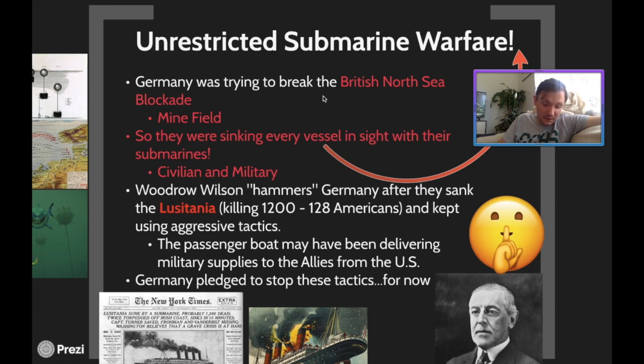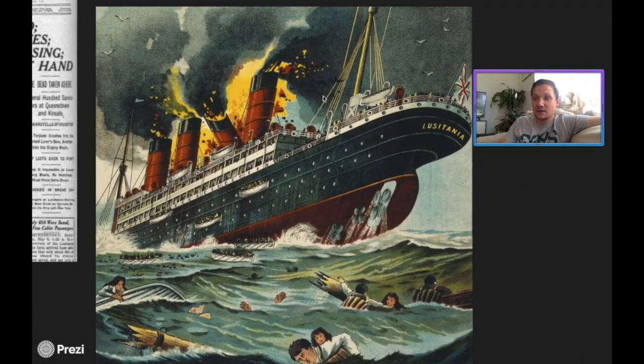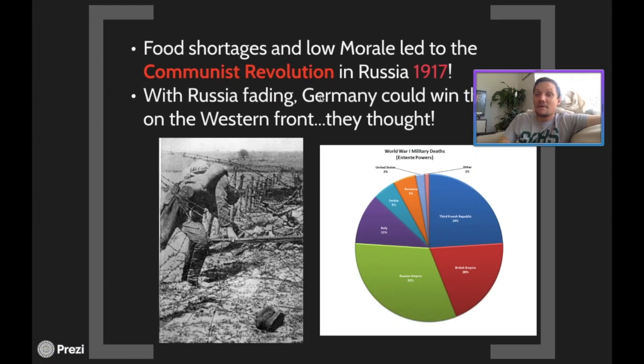Woodrow Wilson, president of the United States, came out and hammered Germany after a boat called the Lusitania was sunk. The Lusitania was sunk on May 7th, 1915 — it was a large cruise liner, much like the Titanic. It killed 1,200 people, 128 of whom were Americans. So Woodrow Wilson denounced Germany and said: if you do not stop this unrestricted submarine warfare, the United States of America will be forced to get involved in this war.